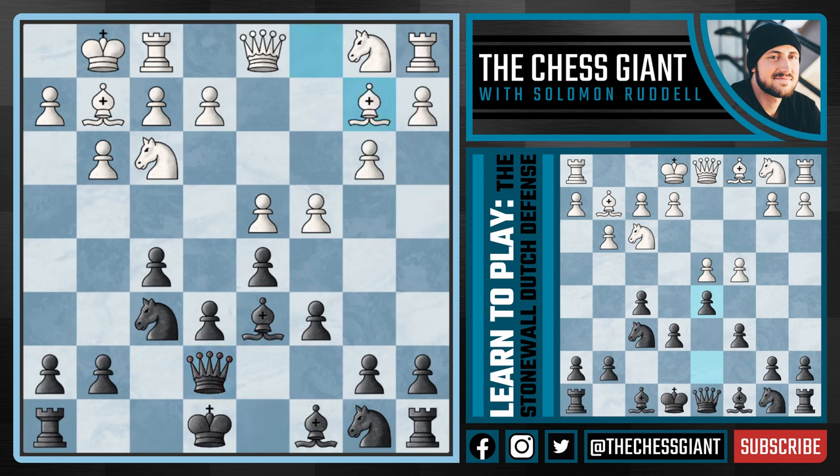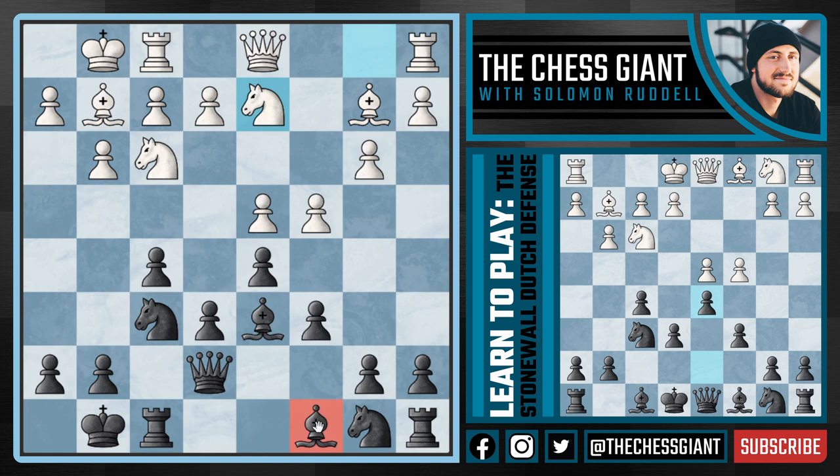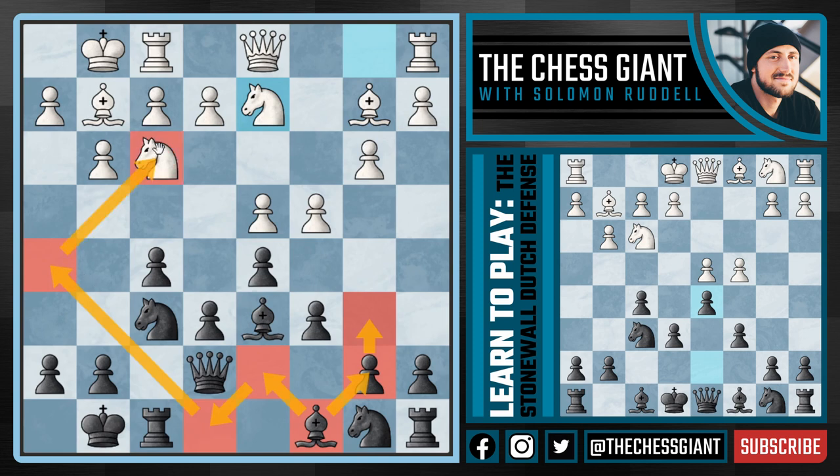Against Bb2, we're going to continue to develop with castling kingside. Now after Nbd2 we need to figure out what we're doing with our bishop on c8. In the Dutch defense — especially the Stonewall — do not let your bishop on c8 become passive. Don't play Bd7 followed by something like Re8 and allow this bishop to become a tall pawn that makes our game cramped and awkward. We need to get all our pieces involved. There are really two different ways to do this: one is playing b6 and Bb7, and the other is playing Bd7, Be8, and Bh5 — a cool little maneuver getting that bishop to the kingside.